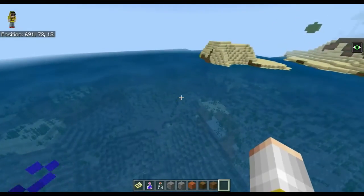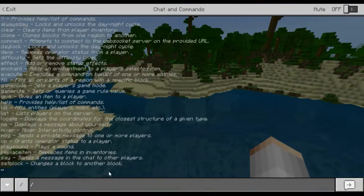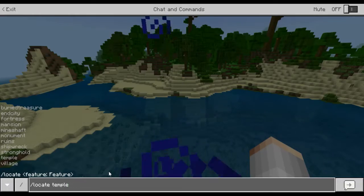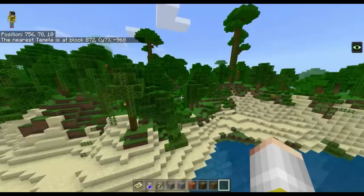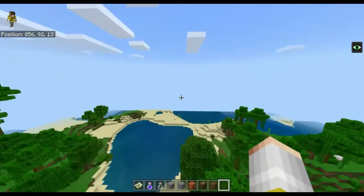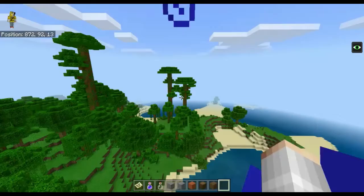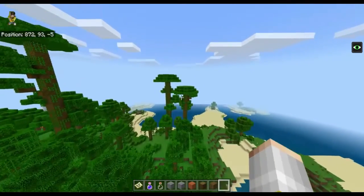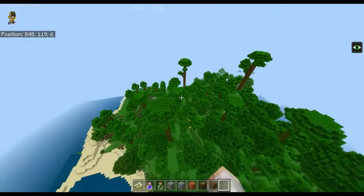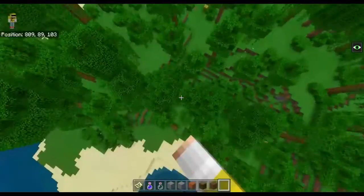That was seed number four — not one of the best seeds, but you do spawn in a jungle biome. Whilst we're on this seed I'll have a look for a temple. The closest temple is actually not that far from here. I don't think it's in this jungle biome — apparently there's no temples in this jungle biome, but it is quite a cool jungle biome — you could make treehouses from the big trees.